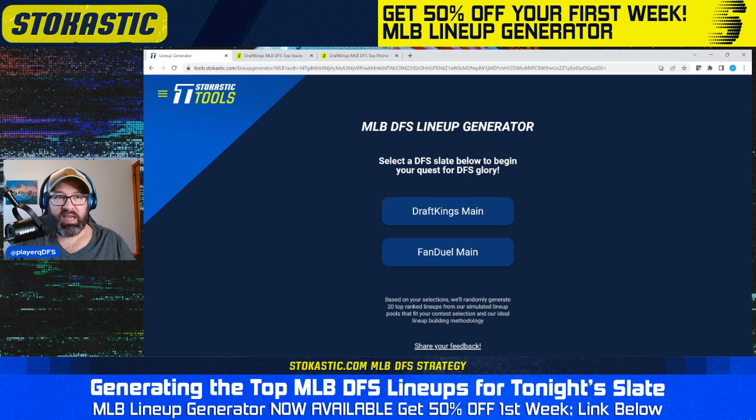If you have not yet signed up for the lineup generator, you can still get it for 50% off your first week using the link in the description of this video, or on Twitter. You're going to get it for 50% off your first week — just $4.48, then $8.95 after that. Still a fantastic deal for a tool that will only give you plus EV lineups. Every lineup from the generator has been run through the Stochastic Sims and found to be long-term profitable.